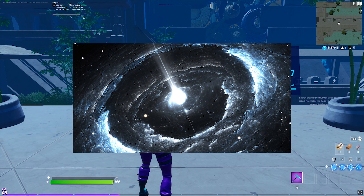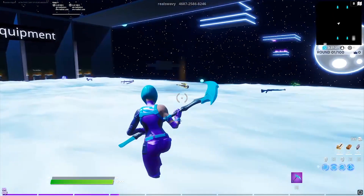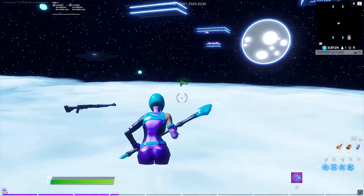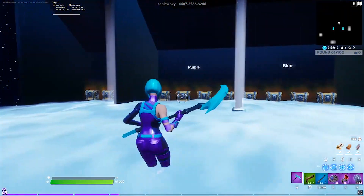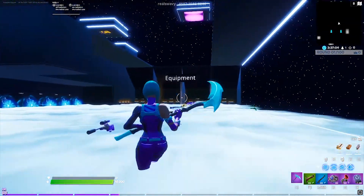At number 4, we have the space trickshot map made by Swavy and let's get right into it. So when you spawn in, you will see all these weapons in front of you and you can grab whatever you need. And if you can't find what you want, there's also chests on the left and right sides, weapons on the right, and equipment on the left.